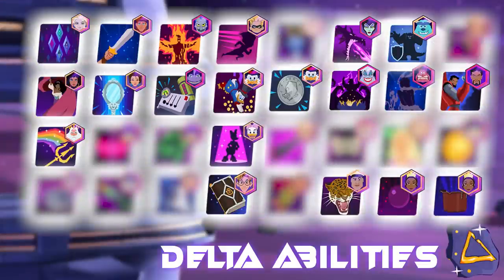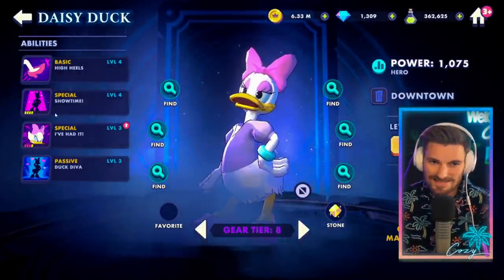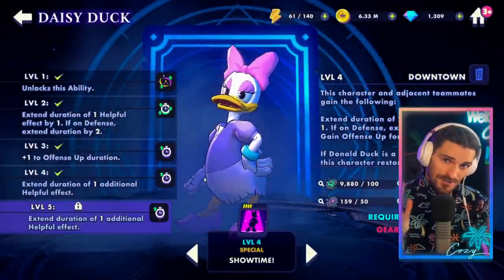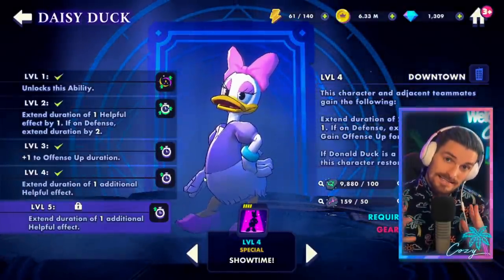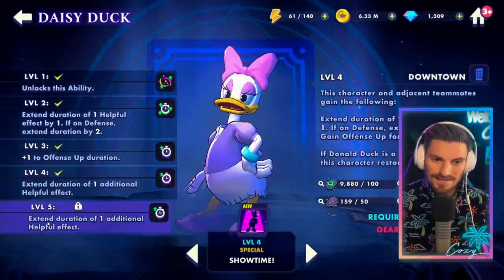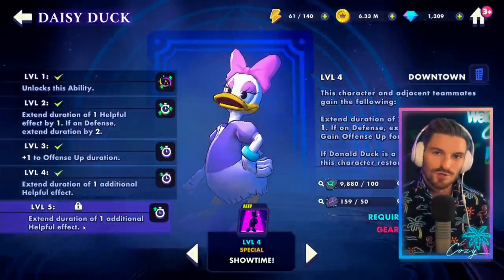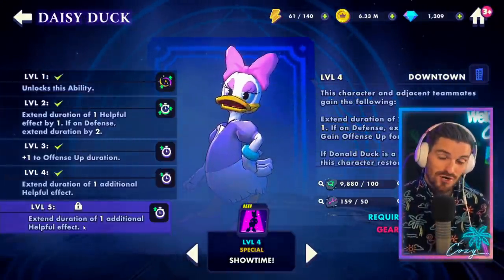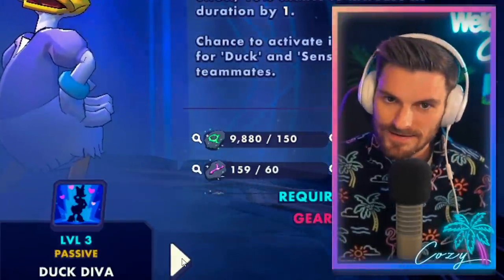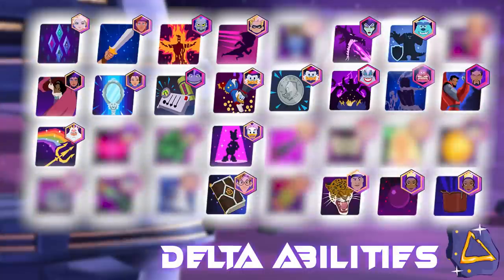Looking towards Daisy and Donald — we know Donald's basic is great, but Daisy has a great Delta ability upgrade too. I love Showtime — it's going to extend buffs on her adjacent allies, and it's a great way to get consistent damage in power on the raid. Getting this leveled up and extending another helpful effect for an additional turn is massive when you're looking at crit power up and some of the stronger abilities. She's not completely worth taking to Gear 9, but if you're a big fan of the Duck, Showtime is the ability out of all of Daisy's that I would take up.